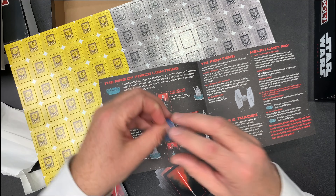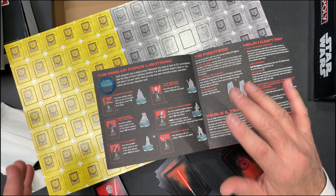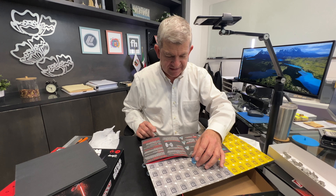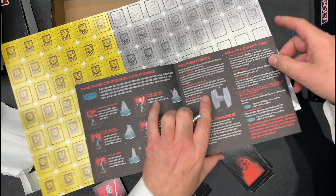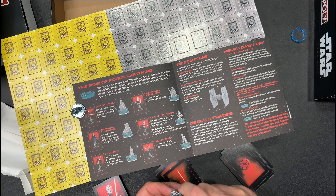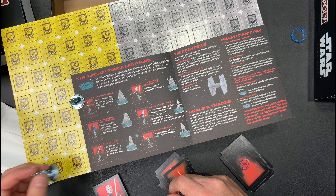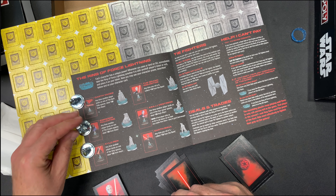This is the Ring of Force Lightning. It gives each character a special power when you use it on one of them like this. So this is Darth Vader, and this is Kylo Ren, and this is Emperor Palpatine.